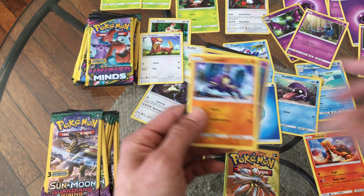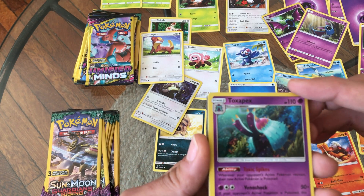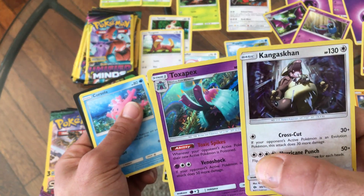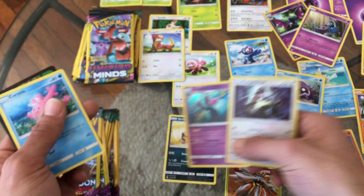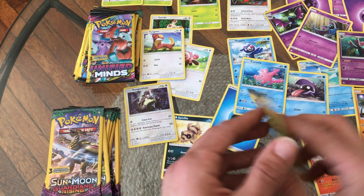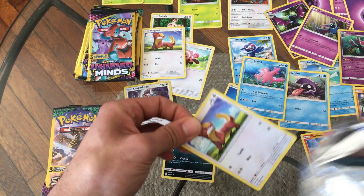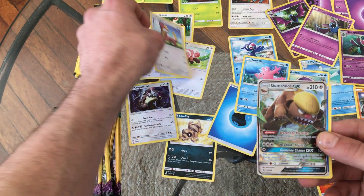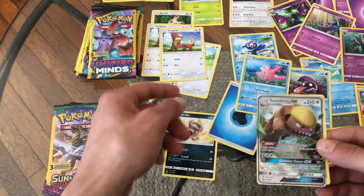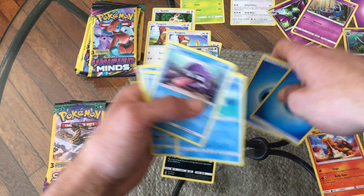That's a nice one — keep that art. A Crabrawler, that's pretty sweet. Definitely wouldn't want to meet him on the beach. Oh — that is a holo Toxapex! That's pretty nice. Let me know in the comments below what you think. And then of course a Luvdisc. Last one Sun and Moon — look at that, a Gumshoe GX on the Sun and Moon last pack! I'll take that happily. Another water so that's the money right there guys, I'm very happy with these pulls to add to my Sun and Moon collection.